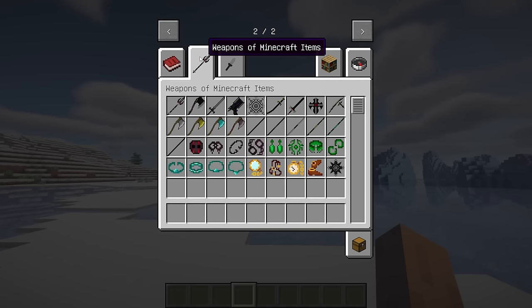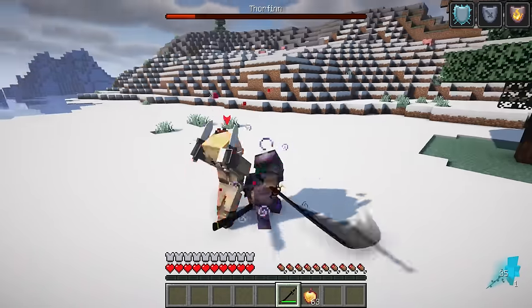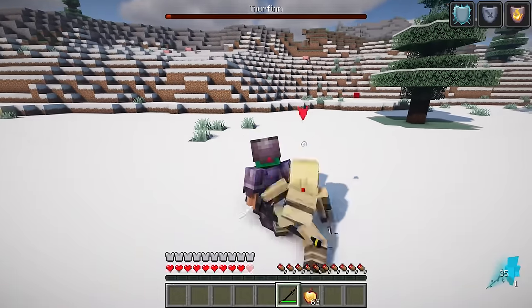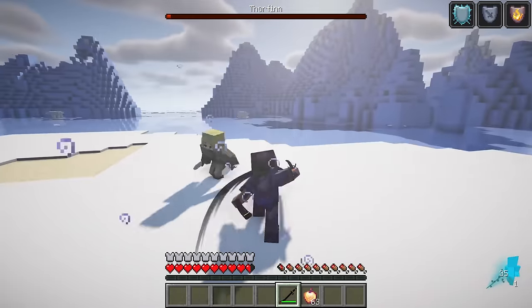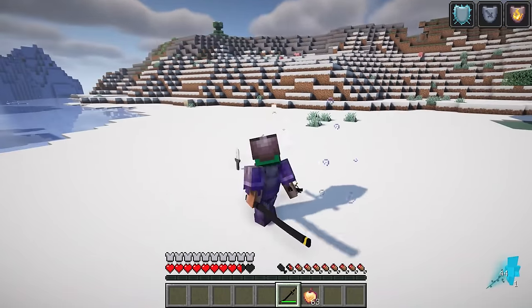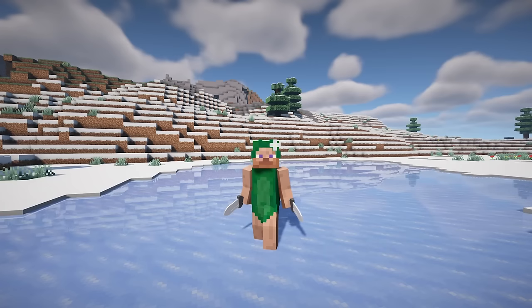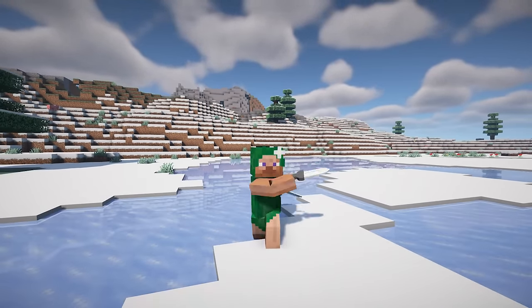This mod serves as an add-on for Epic Fight, introducing a boss and weapons inspired by the anime Vinland Saga. Experience the agility of Thorfinn as he moves with the grace of an assassin — swift and versatile, his actions mirror the finesse of a seasoned warrior, bringing a dynamic and exhilarating playstyle to your Minecraft adventure. Upon Thorfinn's demise, expect to find his daggers as a fitting tribute. These lightweight weapons can be wielded with a single hand or dual-wielded for a nimble and versatile combat style.